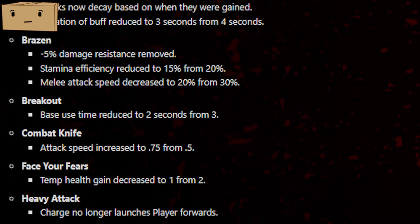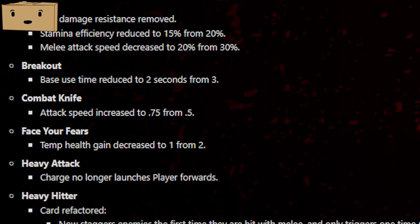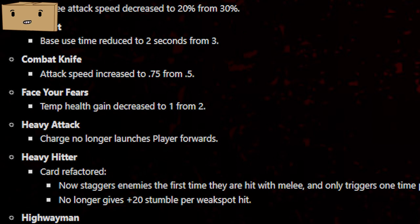Breakout has received a buff, so you can break out in 2 seconds instead of 3. I don't know if this is good enough to still take this card, but it's a change in the right direction. Combat Knife — the attack speed was increased to 0.75 from 0.5. I feel like this is worded wrong — I think it's actually a nerf, so the attack speed was reduced to 0.75 from 0.5. Face Your Fears — the temp health gain was decreased to 1 from 2.